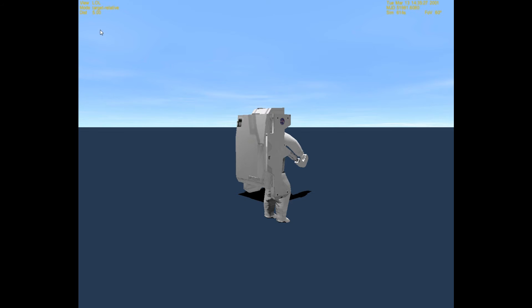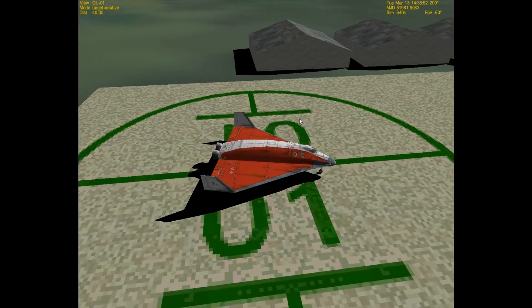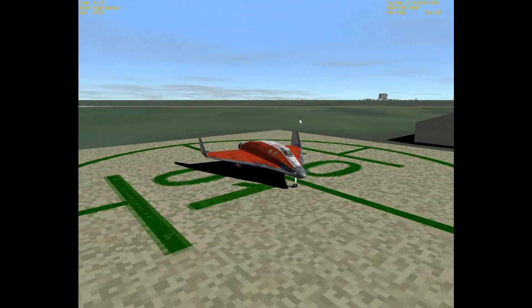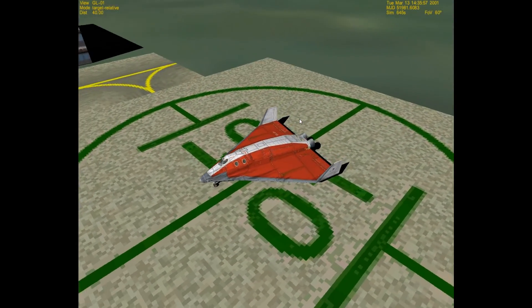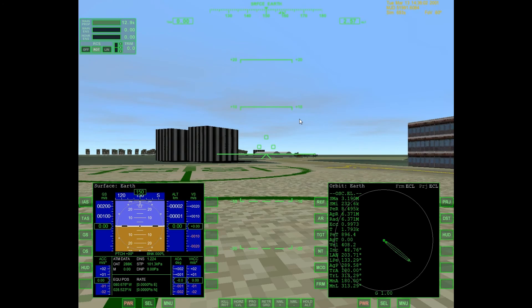Delta Glider. Here I have the Delta Glider. As promised, I'm on a pad — you can see I'm on the ground.